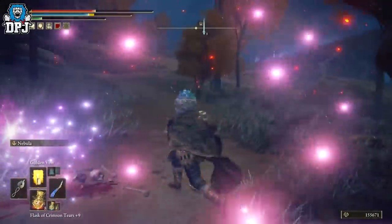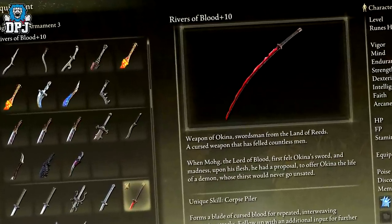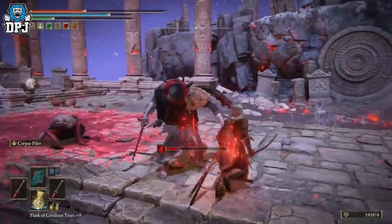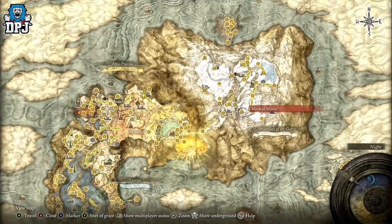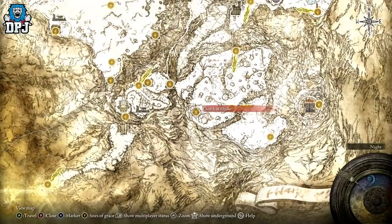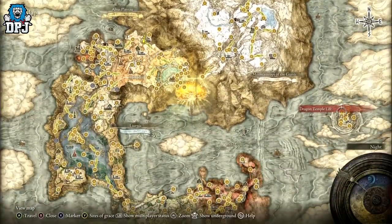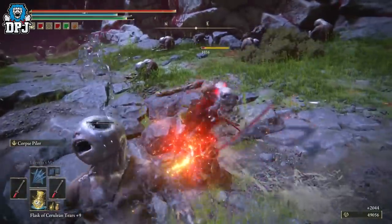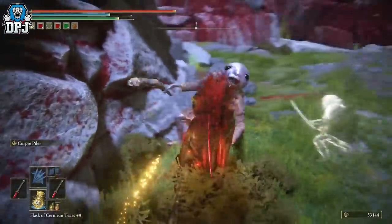Next up is a weapon you probably expected to see here — the Rivers of Blood. Now where do we even start? Since the patch which fixed arcane scaling, most who have used this will agree it's a little on the broken side. This weapon comes from an NPC invader in the Mountaintops of the Giants known as Bloody Finger Okina. Kill him and you get his mask and this katana. Be careful though — if you progress past the Mountaintops of the Giants and onto the Mountaintop fire area before getting this, you've missed out on it and will have to wait until New Game Plus or have a friend trade it to you.